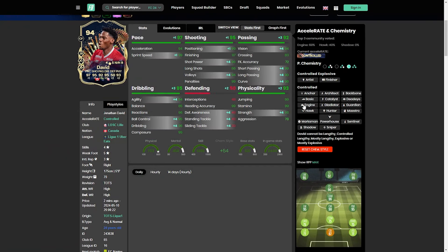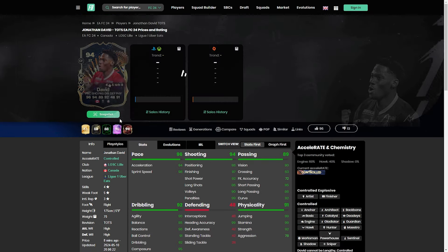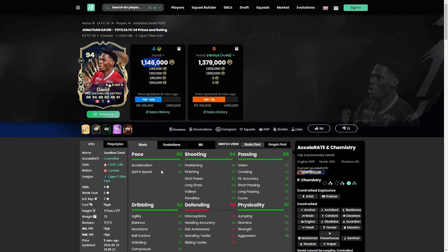In terms of the card you're obviously going to go with the engine because you want that agility-balance fix. It maxes the pace out, a little bit more on the passing. I'm okay with 98 positioning, 97, 92, 86 — that's more than fine for a striker, to get that balance up to 93. That's going to be an absolute must for the card. At this moment he's coming in at 1.146 — I bought one at 1.47 and the rest were 1.160.